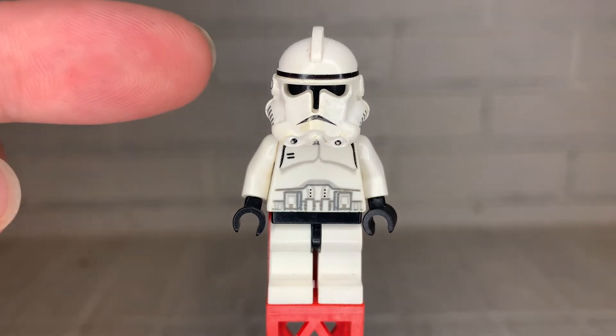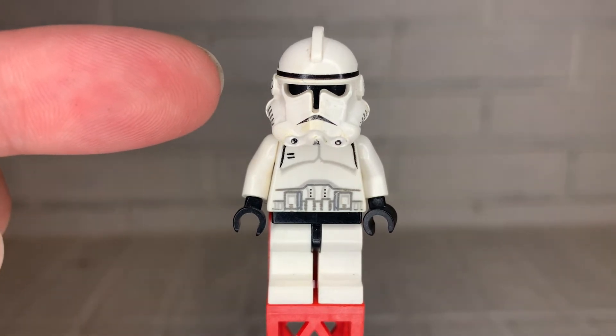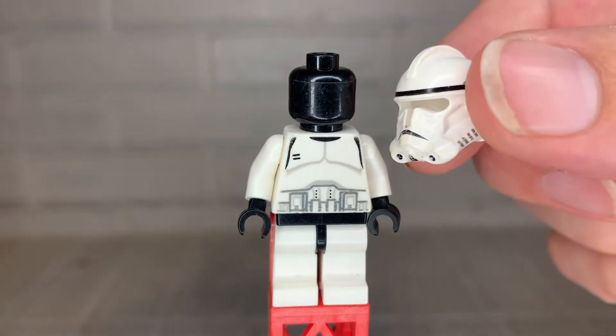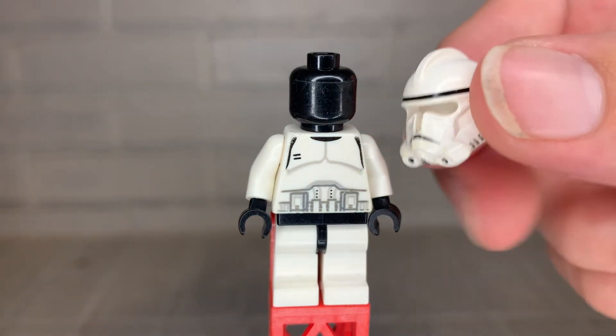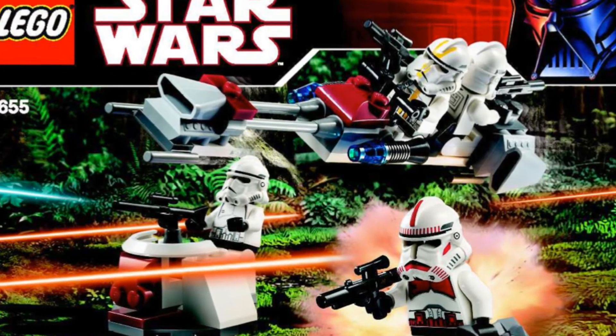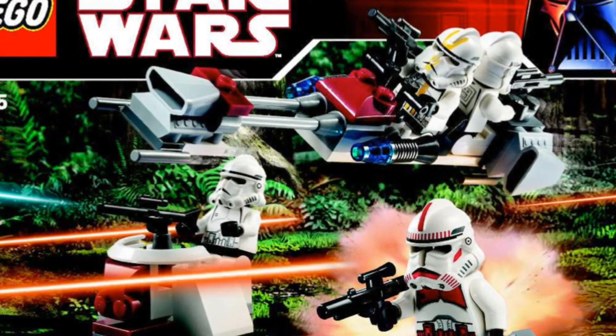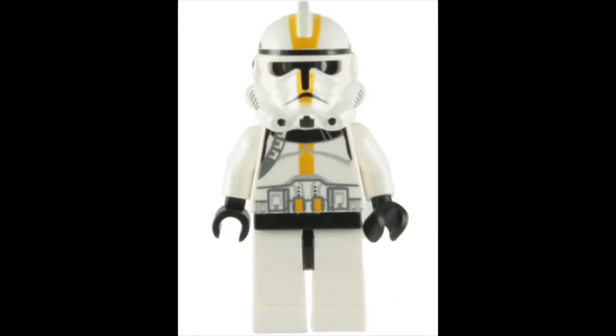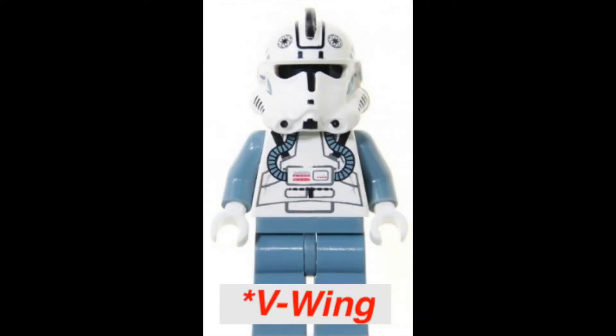The first thing we'll look at is the helmet, which this is the first time that this helmet is used. However, it is not unique either in printing or in the mold itself. The printing is also seen on the first original Phase 2 jet trooper, also seen in the clone turbo tank. The mold is used in nine different clone troopers, including the two versions of the clone shock troopers, the StarCore trooper, and the V-19 and ARC-170 pilots.